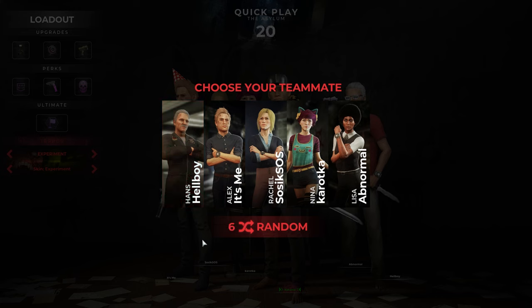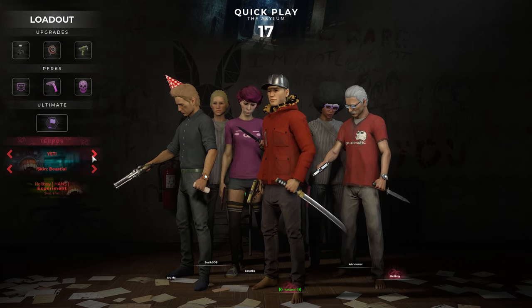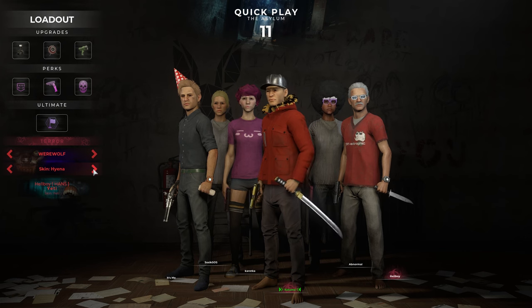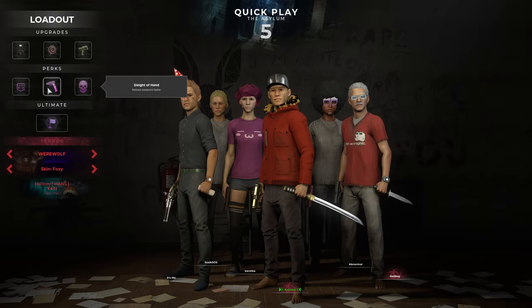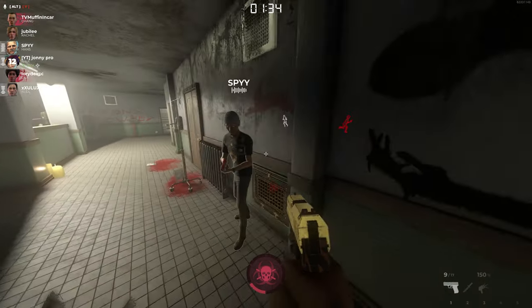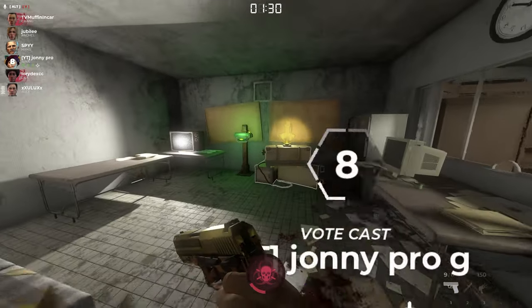Moving on to playing as the infected character, you'll either get randomly picked by the game and can choose your partner, or you'll get picked by someone else in the lobby. From here, you'll be able to pick your terror form, some of which are locked by DLC, and each of which has their own power to help them chase down the innocent players. As the infected, trick innocent players into voting each other out or drink enough blood bags during the day to reach enrage level at night.